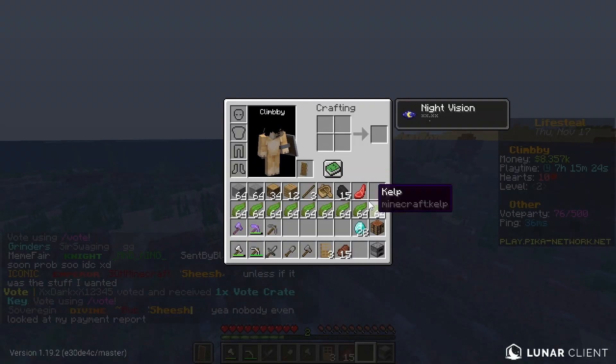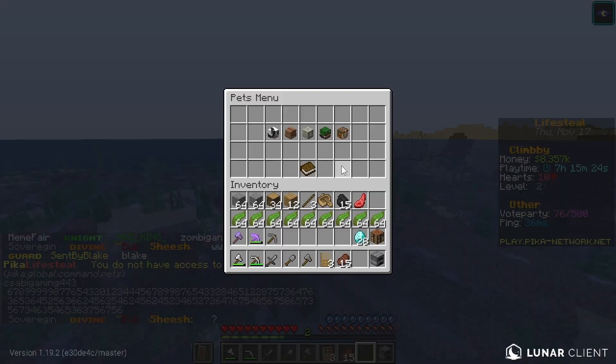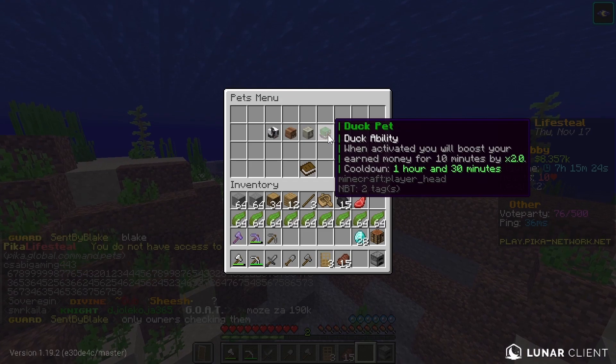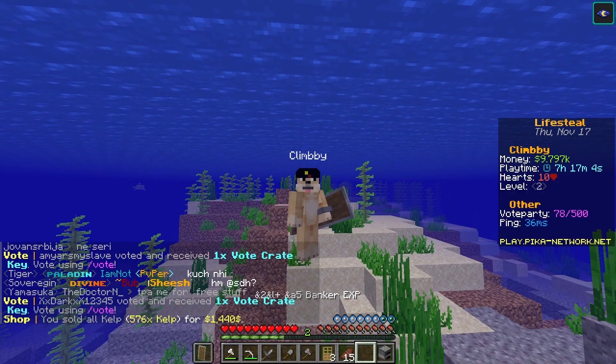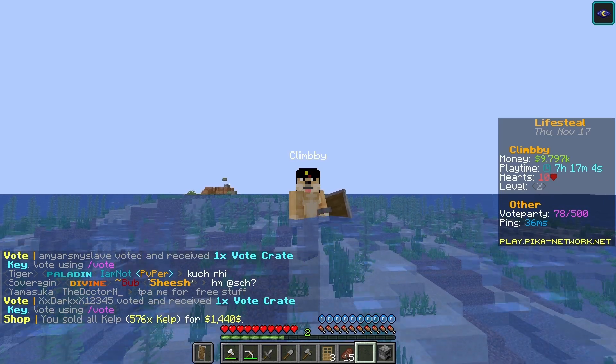Alright, so I got 9 stacks of kelp in my inventory. This means that I'm going to get the 2 times earned money. If I sell it now, I get 1440 coins.